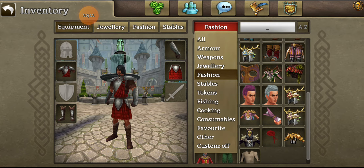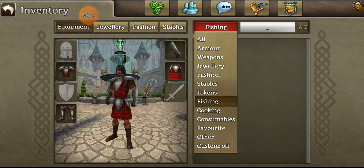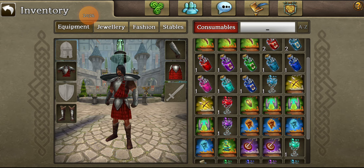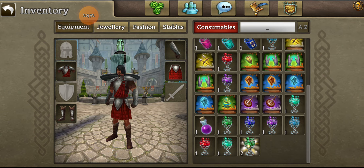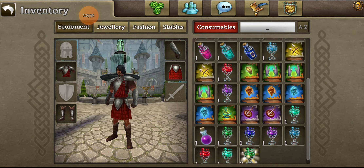Back now. Just some white Aeon charms. Stables — nothing. Tokens are just tokens from fishing. Cooking — nothing. Consumables — I've got a lot of skill books: three Stinging Storms, Defensive Formation, Sharper Weapons, Bless, Ward of Assassins, Sanctuary, Rescue, Double Shot, Fire and Ice Attunement, Exposed Weakness, and Energy Harvest.